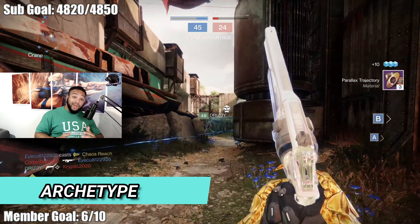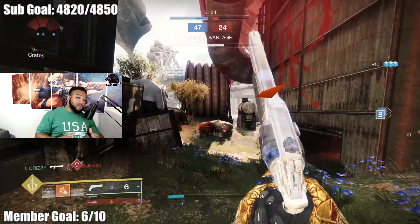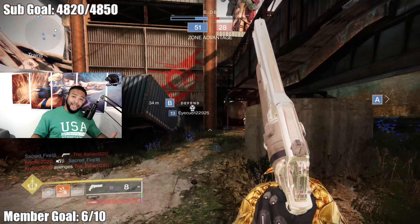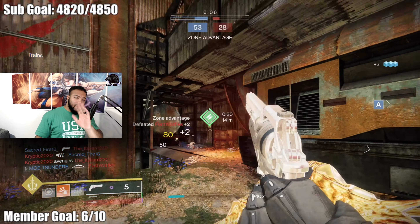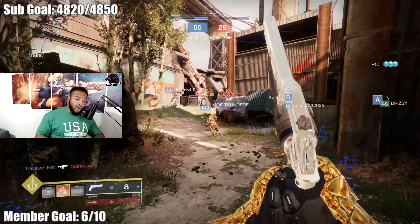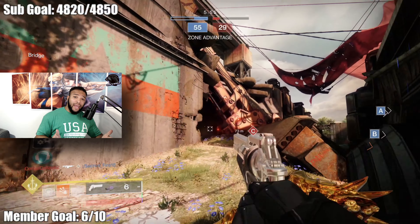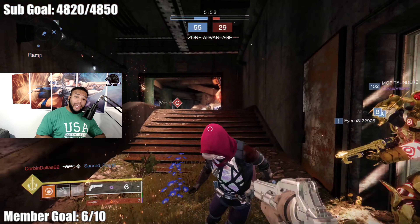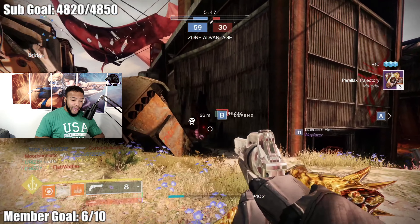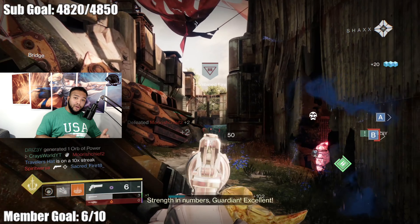Now let's talk about the gun. It's a 120 RPM hand cannon, kind of like Iron Banner's Crimmel's Dagger or Trials' Igneous Hammer. It's mainly ideal for mid-range and pretty decent at long range too, damage fall-off aside. That's more so because it is a high-impact, aggressive-frame hand cannon, so that thing can do pretty good at long distances. It's an easy three-tap to the noggin, and an easy two-tap off of something like a Charge of Light damage-increased build or something of that nature.